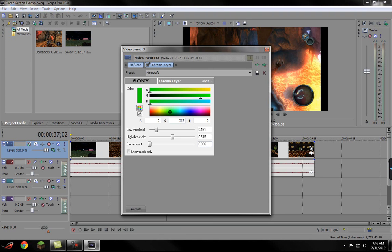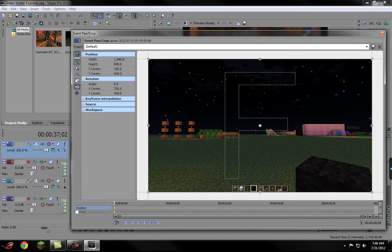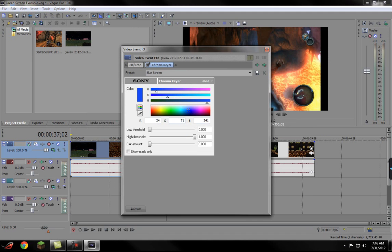And then what you do is — let's just do it to this one because I haven't done anything to this. Click this. I'm doing really bad with this. There we go — click there. And then here is the Sony chroma keyer. You click OK.